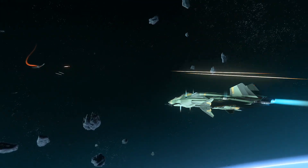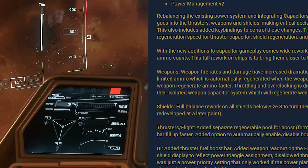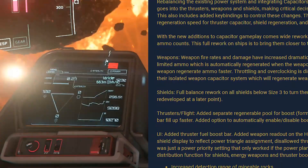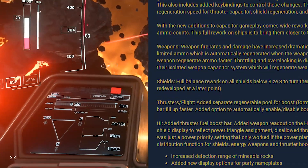3.14 introduces the capacitor mechanic to Star Citizen. Capacitors completely change the way flight and combat work. While it is possible to do everything you could before while ignoring capacitors, understanding them and actively adjusting them based on the situation will, without question, give you an advantage in Star Citizen.